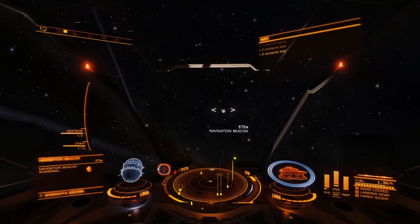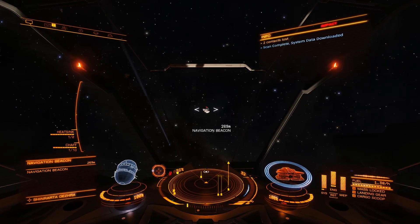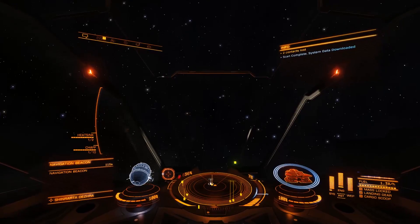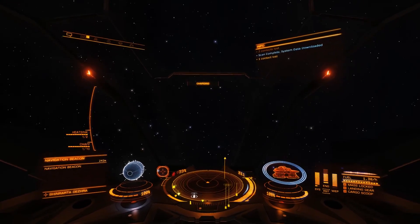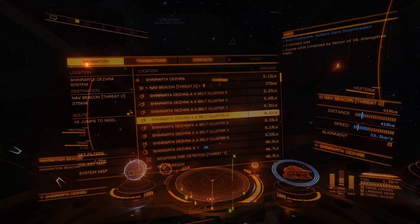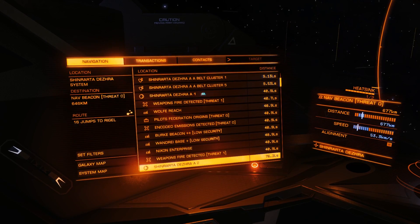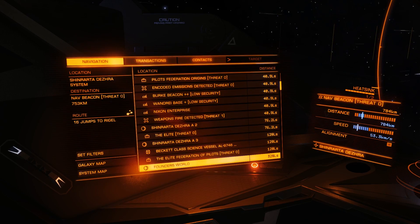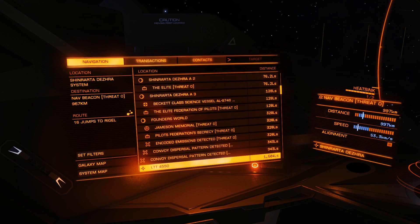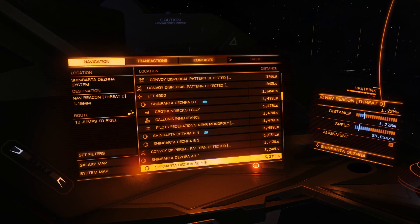It takes a few seconds to scan, and as soon as it does, you'll see a little message appear up in the top right-hand corner of the screen saying scan complete, system data downloaded. You'll now have all the data for this particular system, and that will include locations of megaships, stations, planets, and unidentified signal sources as well, which will all be labelled so you'll be able to go to the nav panel and see exactly what you're looking for. If you're looking for scenarios, these appear in certain types of signal sources, and we'll get to that in just a moment.